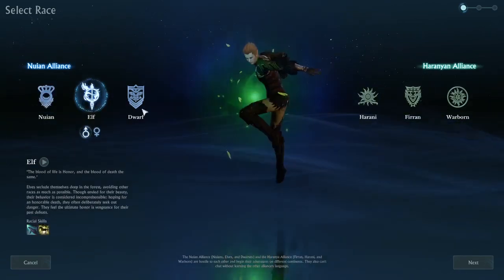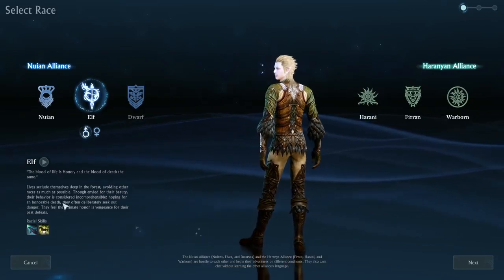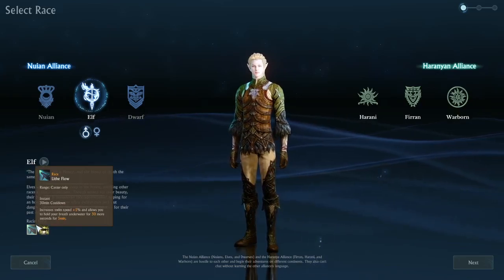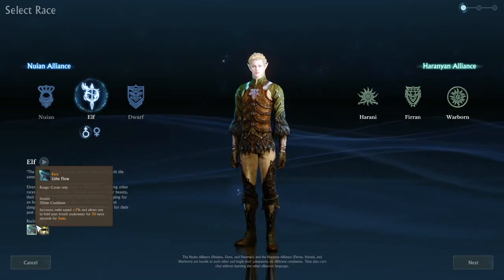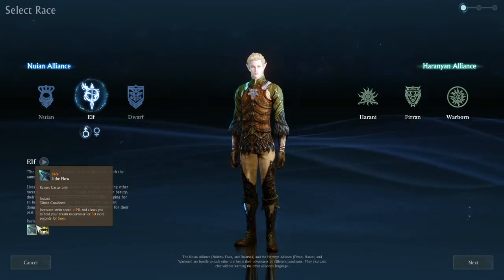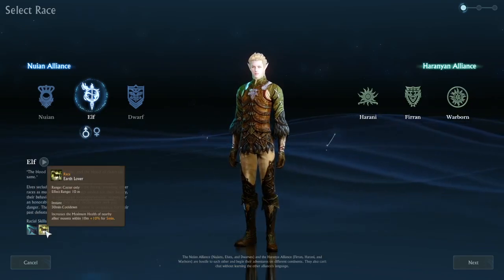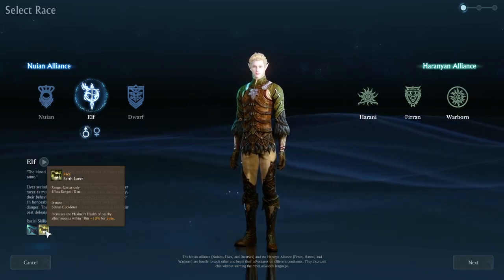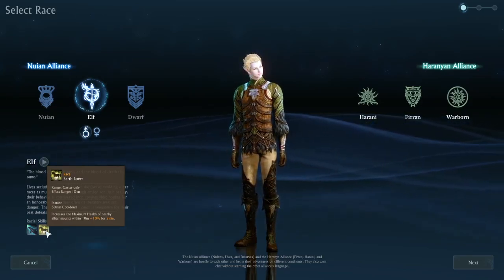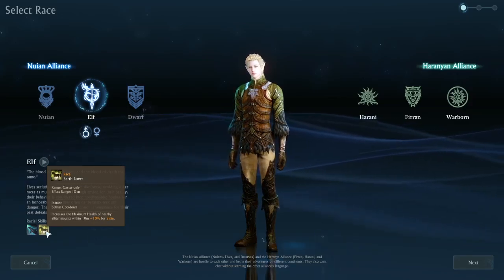Next we have the Elf. I like how they hop in. The Elf's racial skills include Lift Flow, which increases swim speed and lets you hold your breath underwater for 30 more seconds — that could be very helpful. Fun fact: I've never actually played ArcheAge. A lot of the criticism surrounding the free-to-play version kind of put me off, so this will be my first time playing ArcheAge.